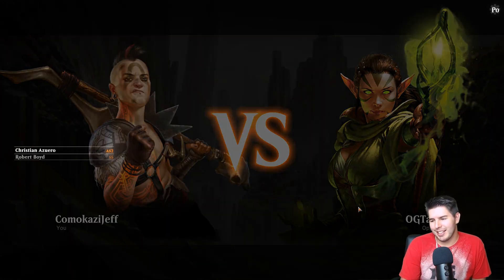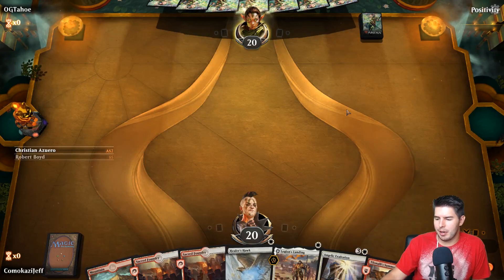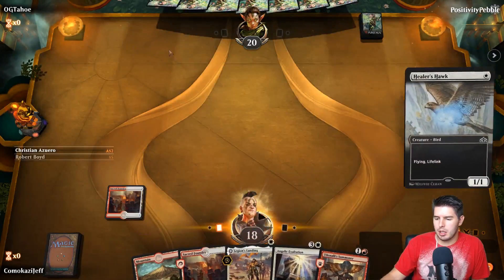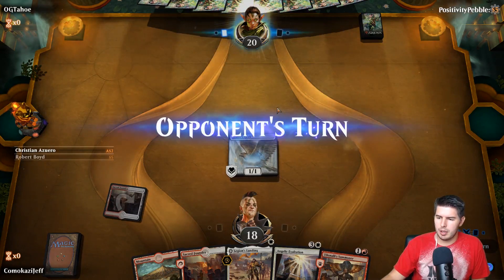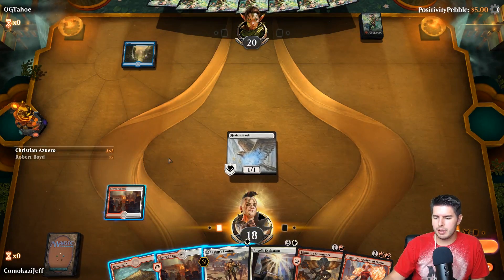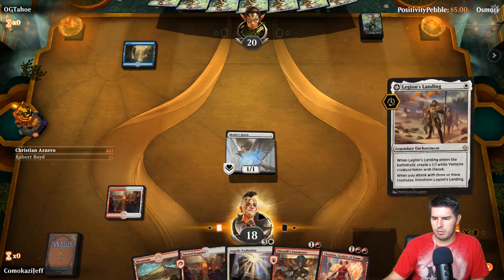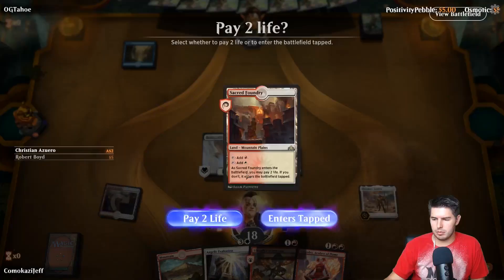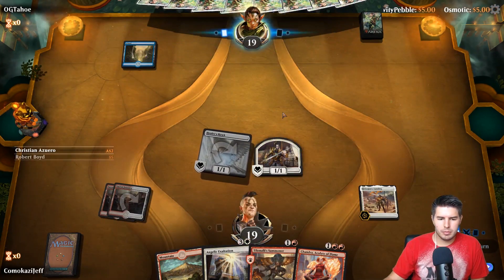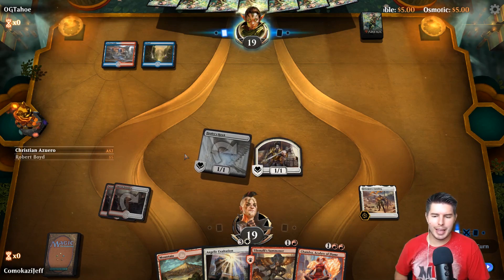OG Tahoe - every time I say Tahoe I have to go with an even more hick sound. Keeping this. Healer's Hawk into Summoner into Legion's Landing - hopefully flip it. Healer's Hawk. We do get to flip Legion's Landing. This is mostly just so we can get the ramp. This is our fifth deck for the day. Tormenting Voice - that's so bad, but this is so good. Chandra. You need more control. Down to 15.